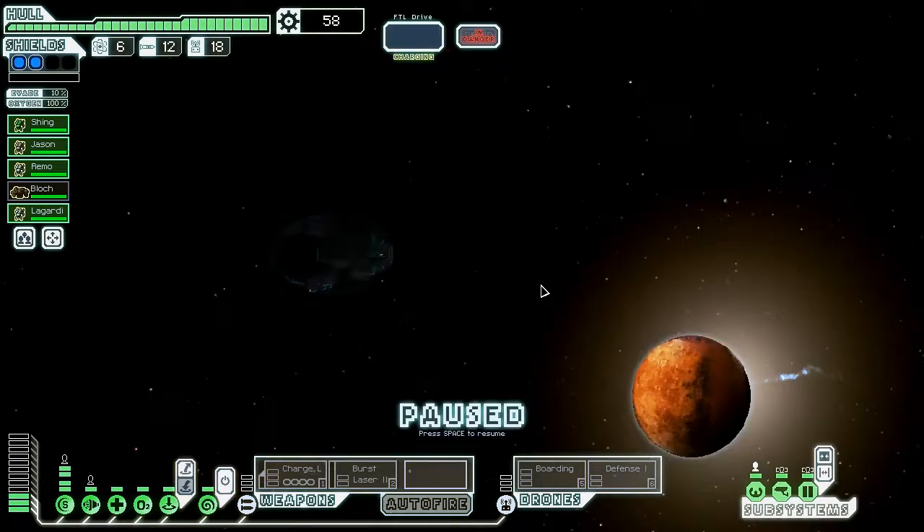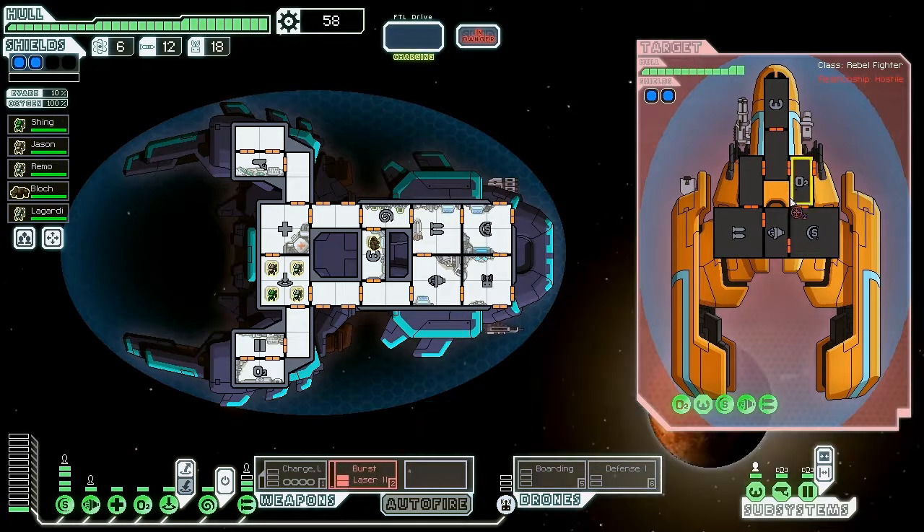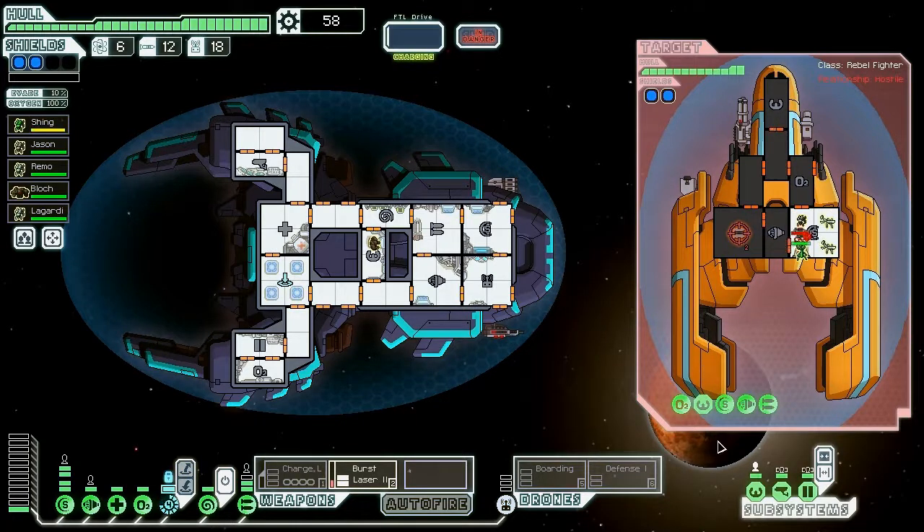Let's go ahead and go up here so we can explore the top parts. They have a big scary laser thing. I'm going to go ahead and fire up the burst laser because it's a bit more efficient in terms of time per power per laser shot than the charge laser — this is a really good weapon in the game. Let's go ahead and go for weapons first, and then I will go for shields with all my other crew.